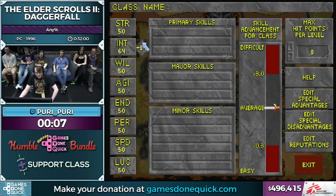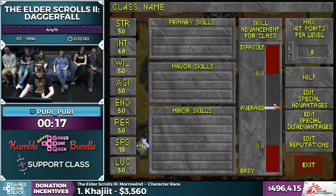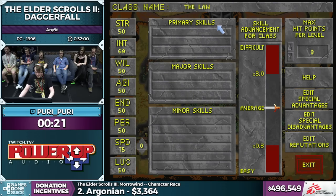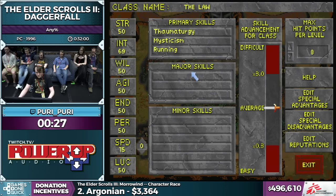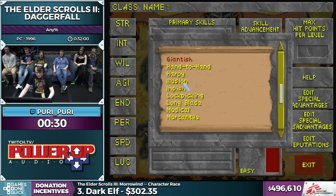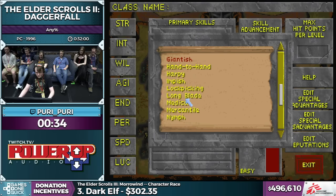In Daggerfall, we start off by making our own completely balanced character. For whatever reason — again, Bethesda things — they left in a debug key that lets us reset this number right below my mouse cursor. That lets us make a custom class. Normally it would say, hey, you need to balance out your skills and all that. But instead, we just hit the U key and it doesn't worry about it.